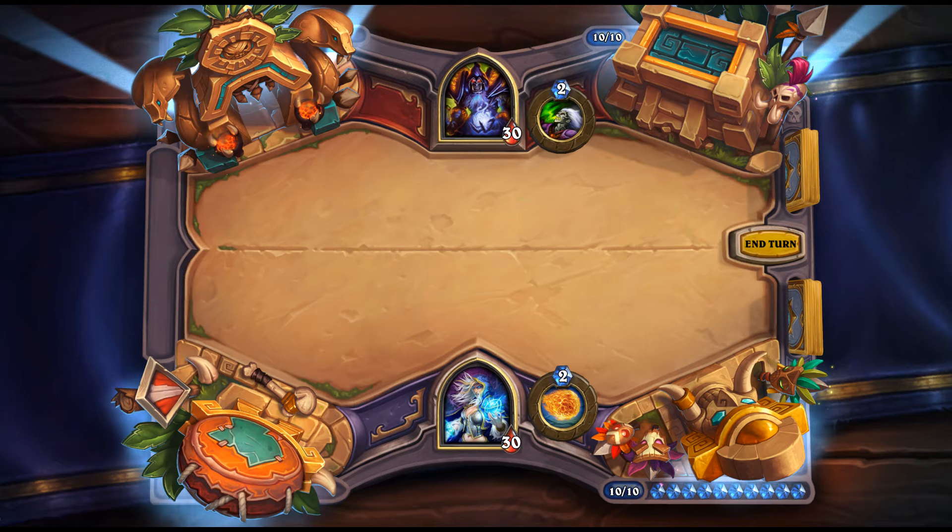Gonk the Raptor is the Druid Legendary: 7 mana, 4/9. After your hero attacks and kills a minion, it may attack again. This is how the Gonk shrine is supposed to work, but the synergy doesn't hold up. You need two Shrines and Gonk on the board simultaneously, plus a decent enough attack value. Hero-attack Druid just doesn't work as a viable archetype.